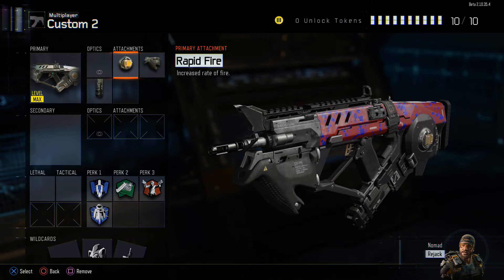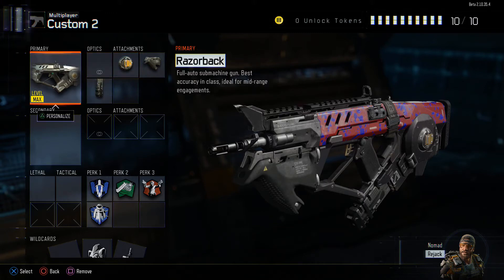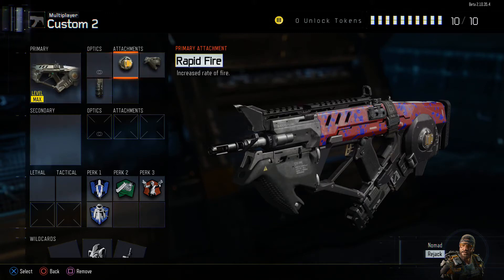You want Rapid Fire. Rapid Fire helps the bullets spit out of the gun quicker, giving more bullet damage. With this gun it's not OP, but in Black Ops 2 if you put it on the Scorpion the accuracy would shoot up because of the recoil. With this gun there's no recoil at all, so Rapid Fire doesn't change how it feels to shoot, but it makes a difference on killing people because it's quicker.